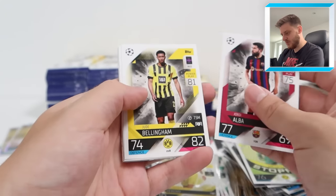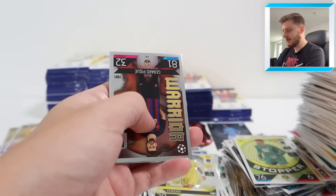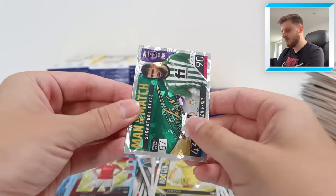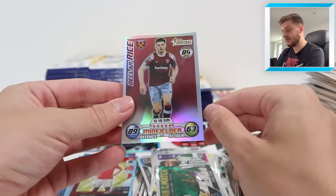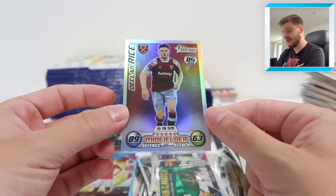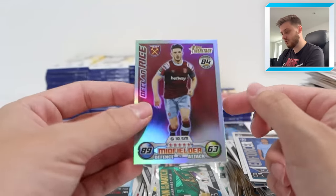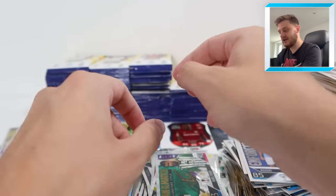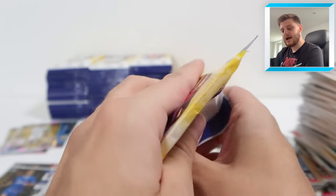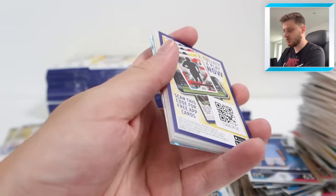We've got Jordi Alba for Barcelona, Jude Bellingham, Lodi, Herrera, and the Celtic badge. Warrior Pique, Enforcer Rodri, Nabil Fakir Man of the Match, and Declan Rice - Topps Heritage card. Haven't seen that one before, that is a beauty. The 2008-09 design of Match Attacks card when Topps had the Premier League license - Declan Rice for West Ham United, Topps Heritage card.